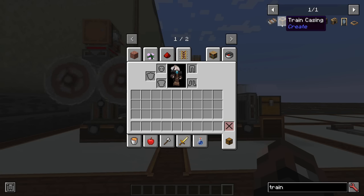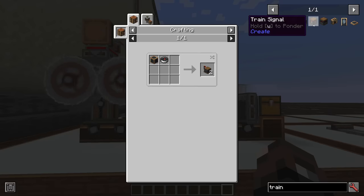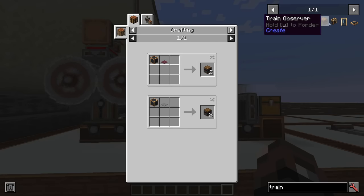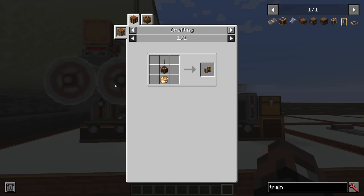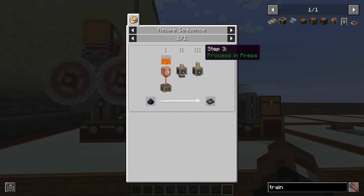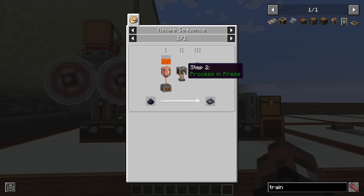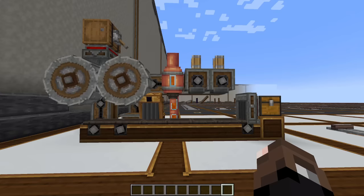The next thing we need is the train casing. Once you make a train casing, you can craft the train schedule, the train station, the train signal, the train observer, and the train controls easily with a few items in a crafting grid. The casing requires something new: the sturdy sheet. The sturdy sheet is made by taking powdered obsidian, pouring lava onto it, and then pressing it twice.